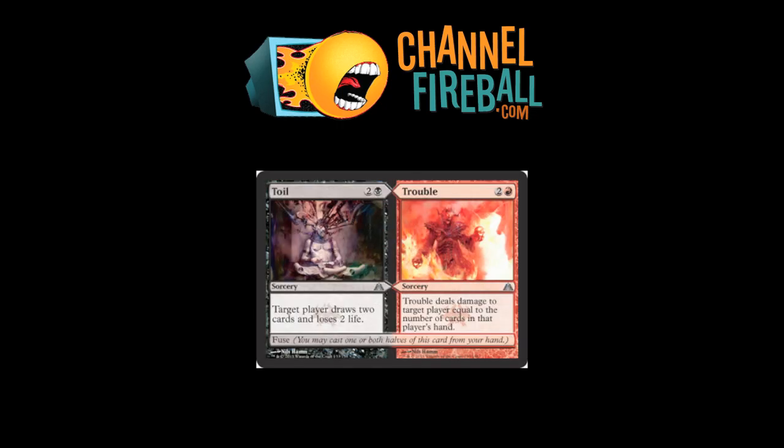Toil and Trouble — a nice little Macbeth reference. Target player draws two cards and loses two life. Three mana — Knights of the Black Rose, and I can target them. We're fine with that in black; greatness at any cost, remember? Trouble deals damage to target player equal to the number of cards in their hand. As a finisher, this is going to deal them at least four damage and give them two cards. As a general sideboard card against Control it's okay — not great, more of a Night's Whisper with some flexibility.